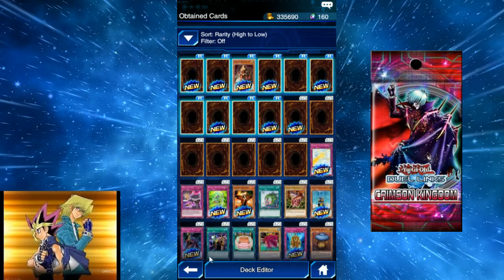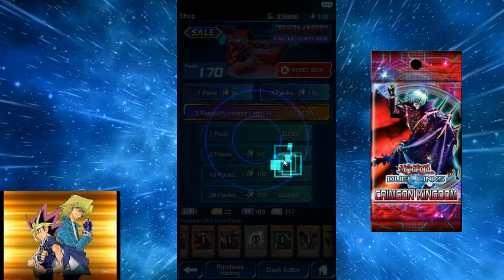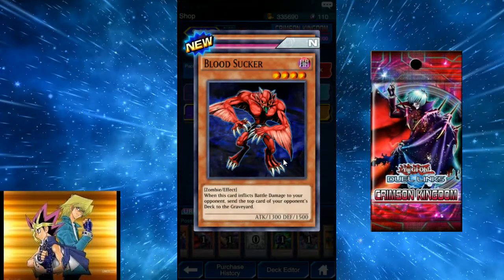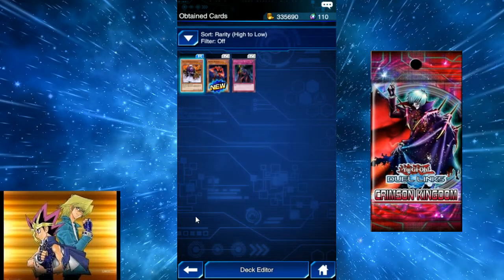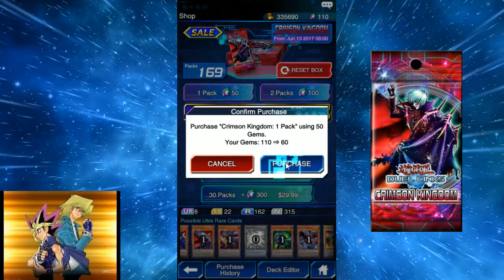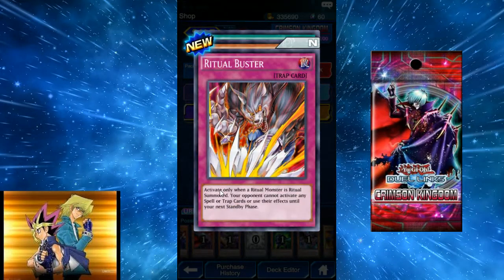That's 30 packs down and nothing much to write home about. In the last three packs: Bloodsucker — when this card inflicts battle damage, send the top card of your opponent's deck to the graveyard. Ritual Buster: activate only when your ritual monster is ritual summoned — your opponent cannot activate any spell or trap cards or use their effects until your next standby phase. That basically shuts them down for the rest of their turn, leaving Relinquished wide open.